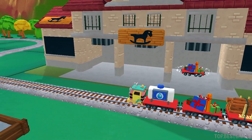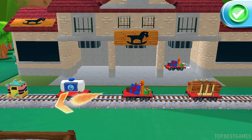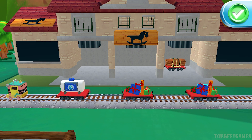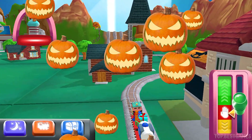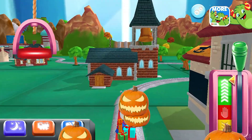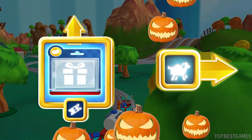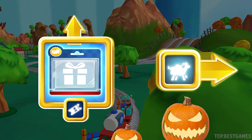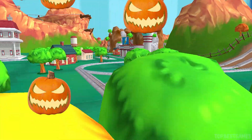What type of wagon should we pull? Just right! Well done! I love that! Which way do you want to go? Right leads to McCall's Farm. Forward leads to the Town Square Station. We're almost at the Town Square.